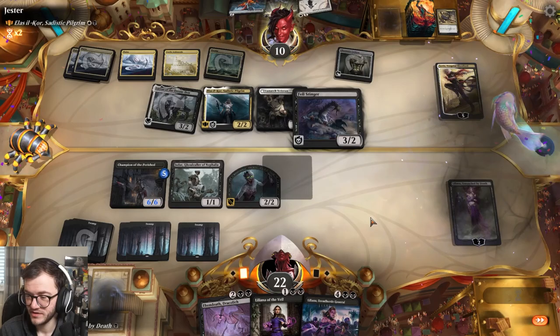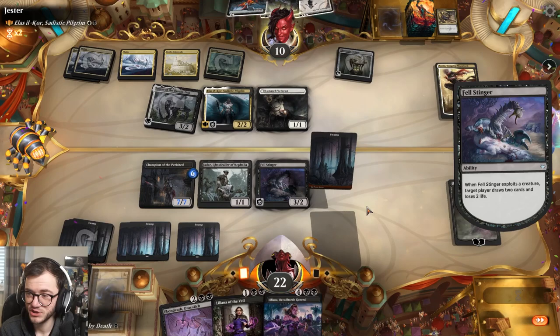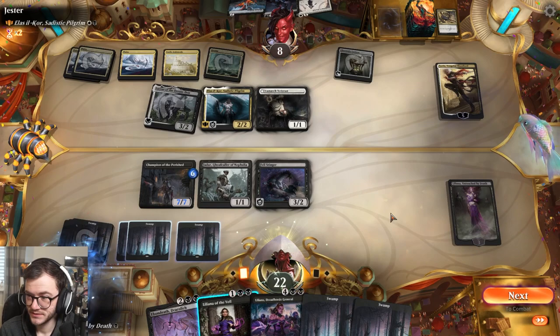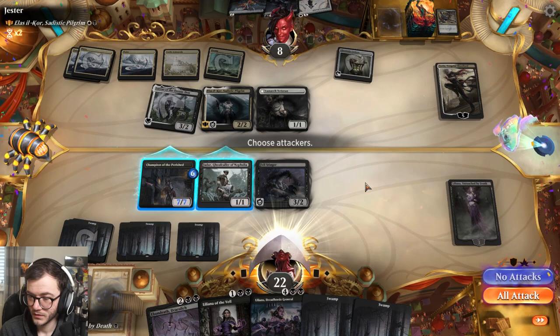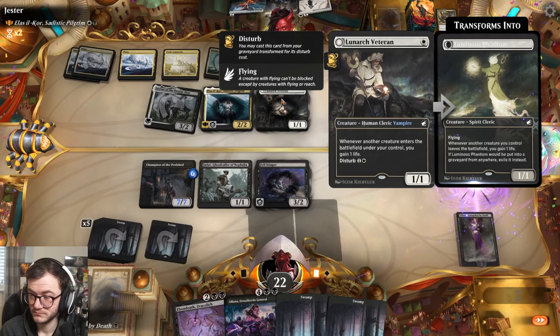We'll get rid of the Decaying Zombie because we don't really care about him. I want to draw some cards. More land - let's mill some more. They aren't useful to me alive. We'll play Lily and tick up. We've got enough lands in hand, we don't need any more.